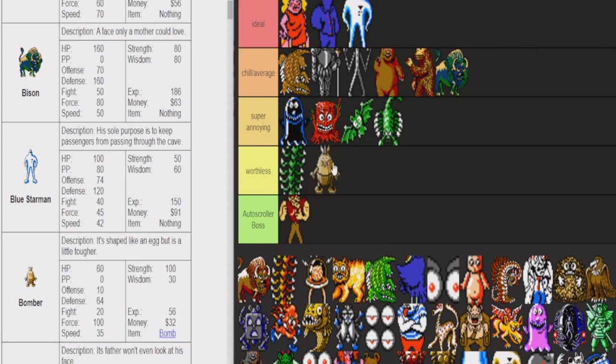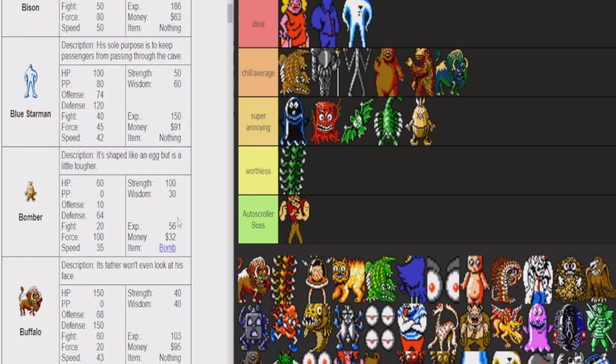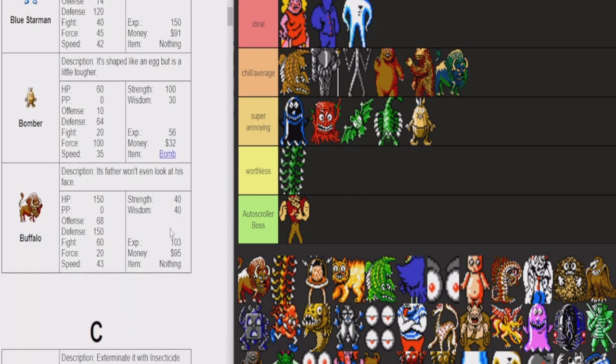Bomber — shaped like an egg. These ones are kind of chill because they have really low HP — these are like the Duncan's Factory Bombers. But we'll put them in super annoying, because if you're going through Duncan's Factory with a level one Lloyd, this Bomber is going to be super annoying. He can hit all party and just one-shot Lloyd if he's level one.